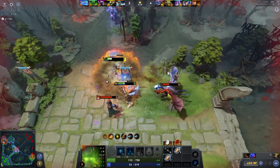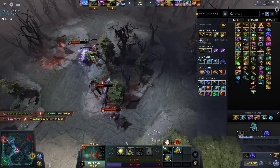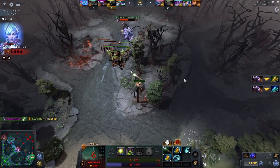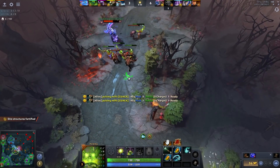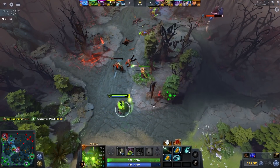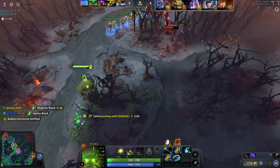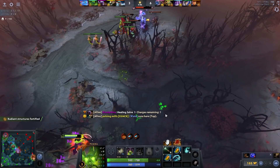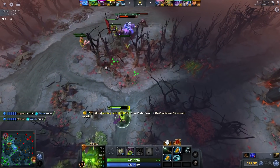Holy shit, I got the tri-lane. I'm gonna pick up some defensive laning items. Usually I just rush Arcanes as soon as possible — if you get early Arcanes with three points in nuke you just kick people out of lane by spamming it. But this is honestly worst case scenario: no last hits, completely zoned out by Jakiro. Nyx isn't laning — not good. I'm gonna have to just cast nuke on Jakiro otherwise he's gonna completely zone me out, so I just have to full trade with him.